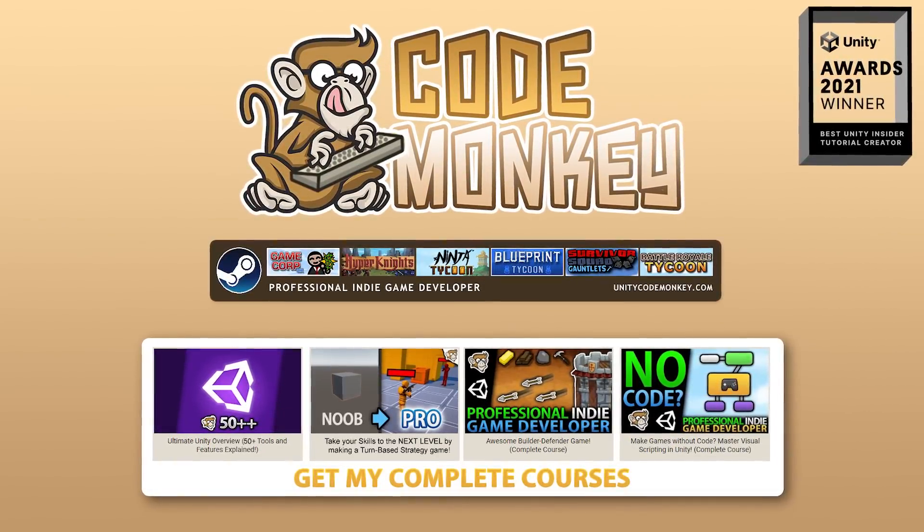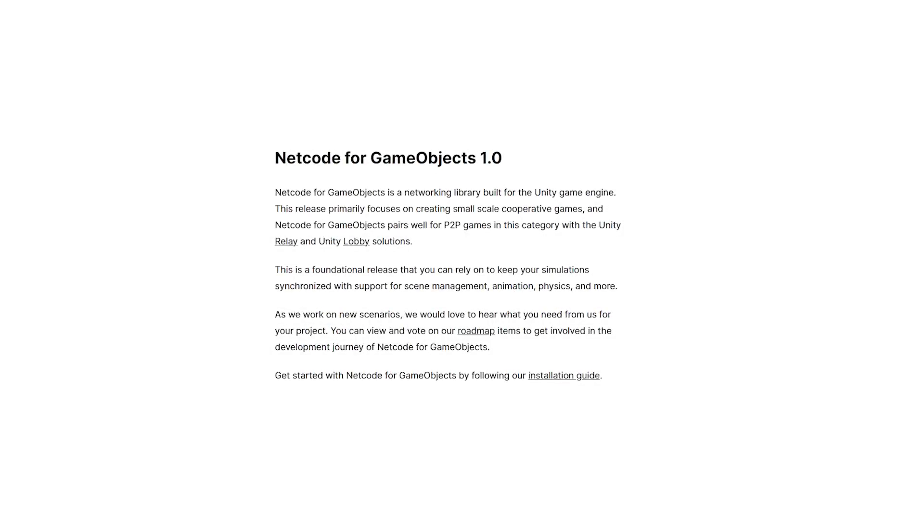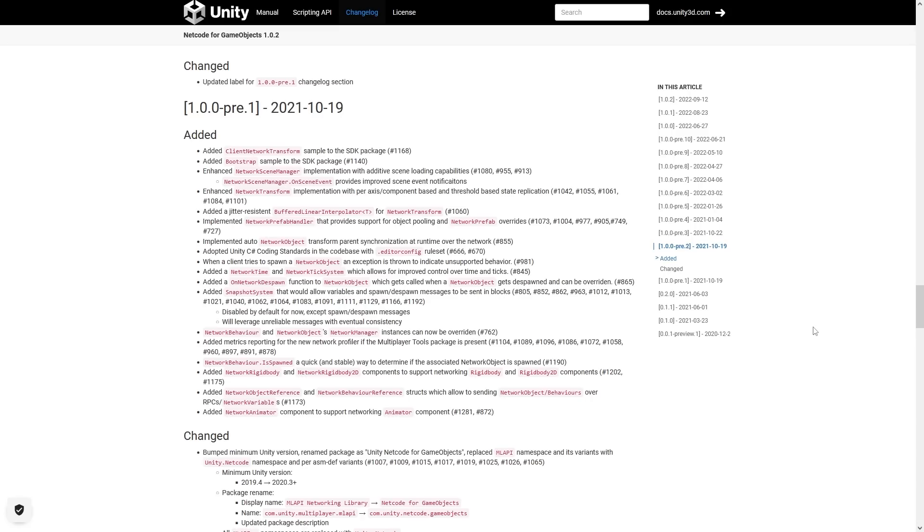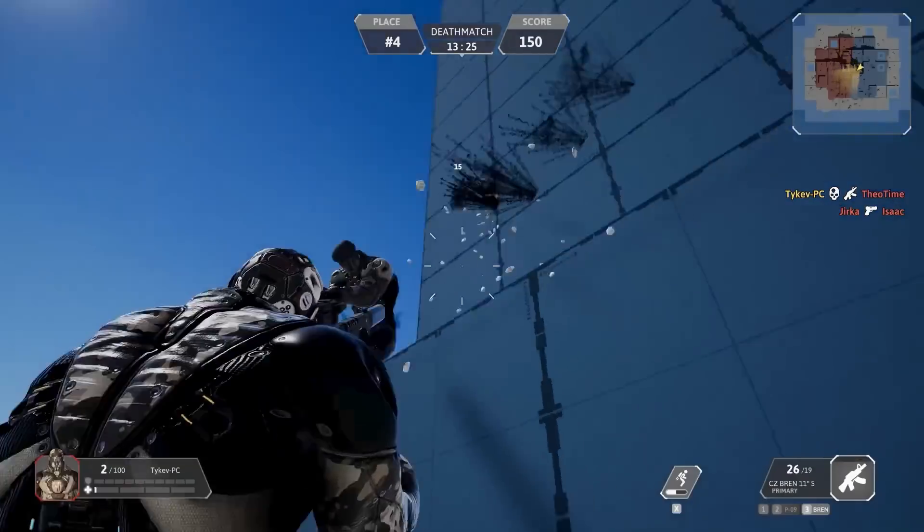Hello and welcome, I'm your Codemonkey, and it's finally here. Unity's official multiplayer networking solution is finally fully released. Netcode for GameObjects has been in development for a long time, it's been in 1.0 preview for several months, and now it's finally out of preview.